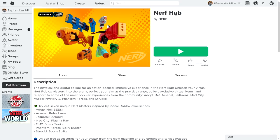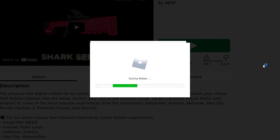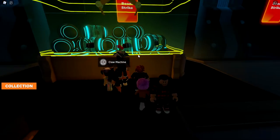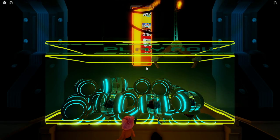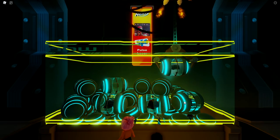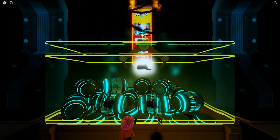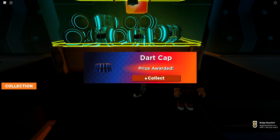Next up, we're going to visit the Nerf Hop event game, which grants two free items by completing certain tasks. Once you're in the game, first go to the claw machine shown on the map, press E, and the machine will grab your free item and give it to you. Just wait and watch the animation with the claw machine getting your item. You will get yourself the dart cap — prize awarded. That is the first free item.